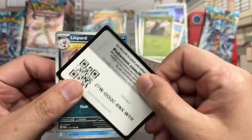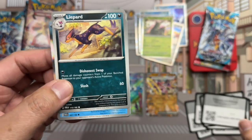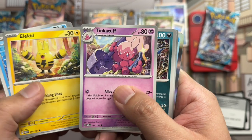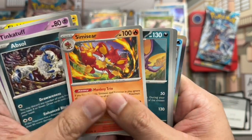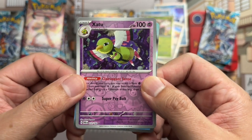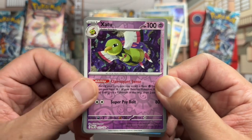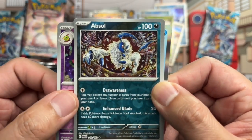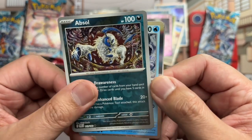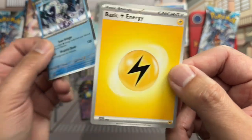Code card, scan away. Liepard, Liepard, Wimpod, Elekid, Tinkatuff, Absol, Simisear, Crobat — and we've got a reverse Zapdos, holo rare. Reverse Absol and holo rare Chien-Pao — this looks like a saber-toothed tiger.